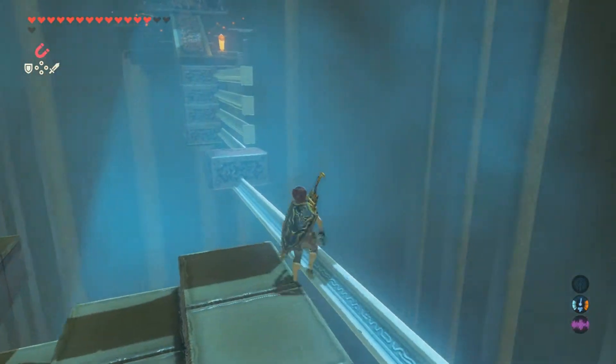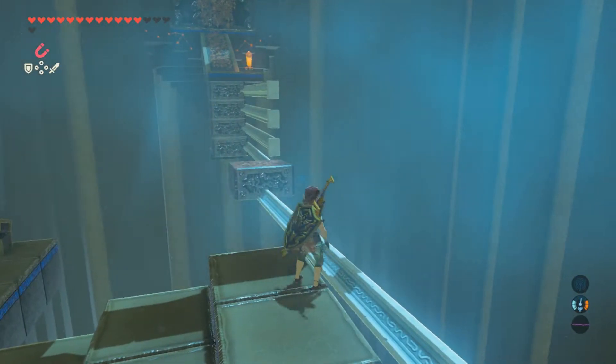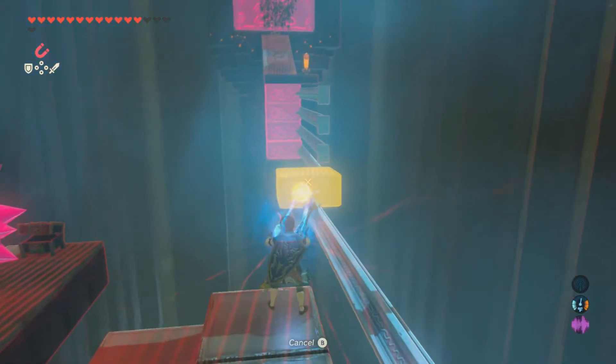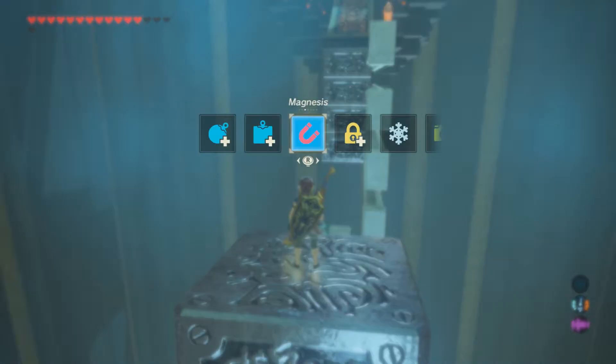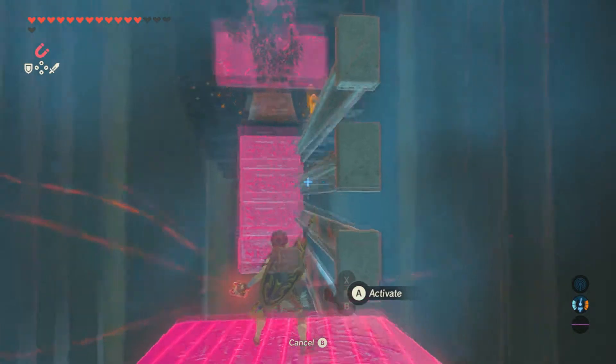Ignore that fall — let's try that again. Once you go to the top of these steps, you're going to use magnesis to pull the block up top here and jump on it. Once you jump on it'll automatically release magnesis. Roll down here, and then there is a chest behind these bottom two.